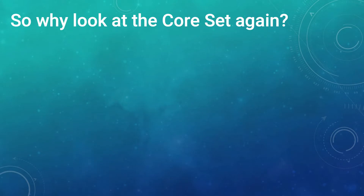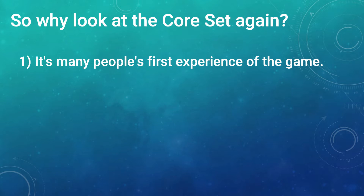So why look at the core set again? You have to remember that if you're thinking about buying Smash Up, the core set will be most new players' first purchase and experience of the game. These 8 factions are likely to be the oldest factions most people have in their collection. That means it's important to get them right, as it's the springboard into other expansions if they like the game.